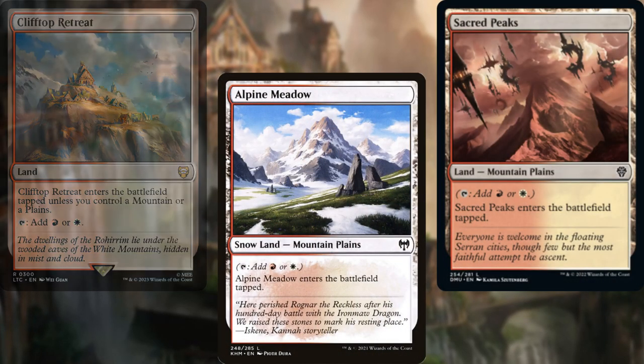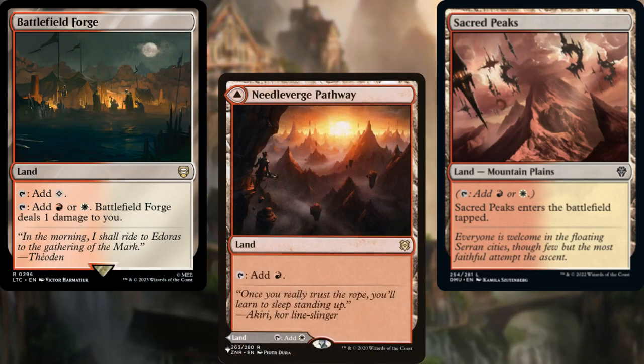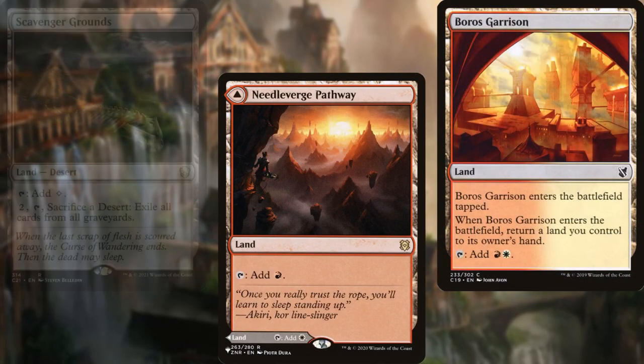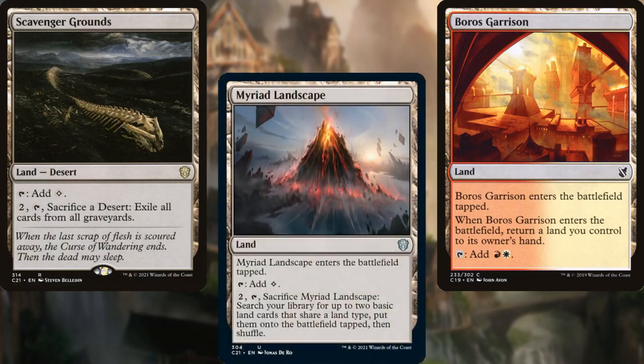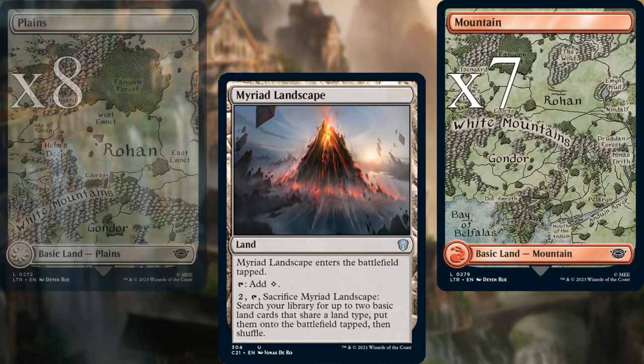Sacred Peaks, Battlefield Forge, Needleverge Pathway, Boros Garrison, Scavenger Grounds, Myriad Landscape, seven Mountains, and eight Plains.